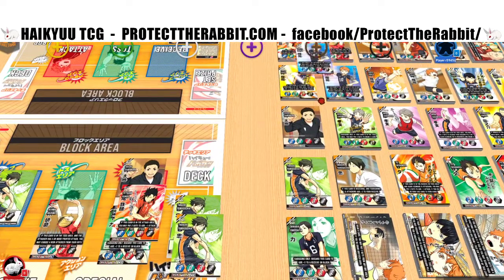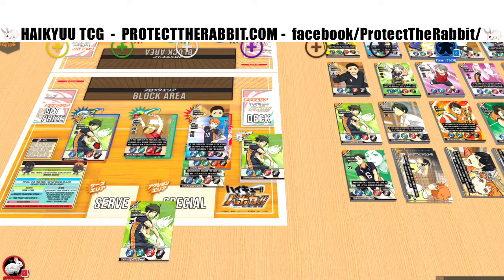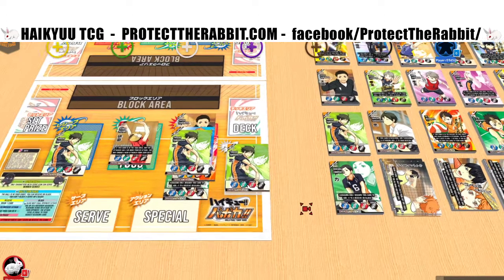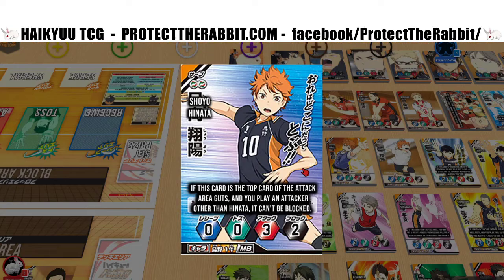Here's how it works in the play area: if I did an attack one turn and he's sitting here, then next turn I receive, I toss, and if he's on top and I throw him down, I'm doing an attack for three plus one off the toss — so four — but since Hinata's here it's unblockable. That's really nice because sometimes you've been saving up for a really good block and if someone makes the attack unblockable it can really wreck your day.